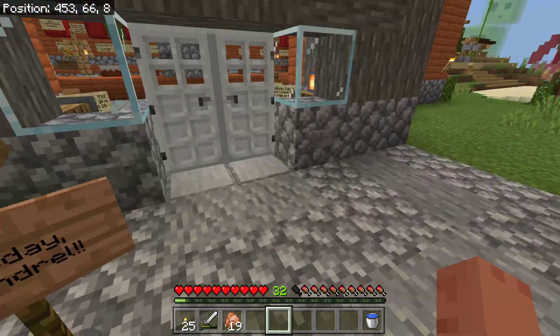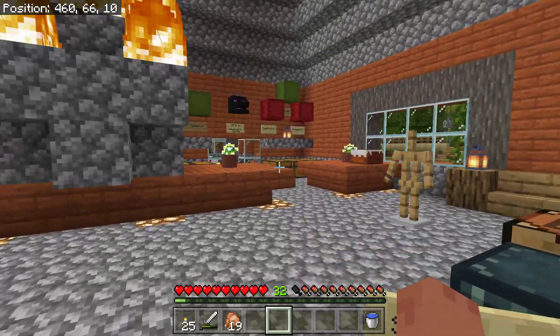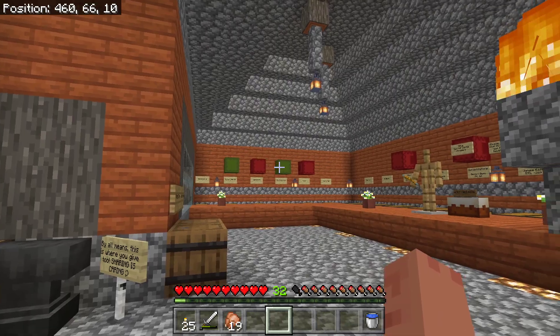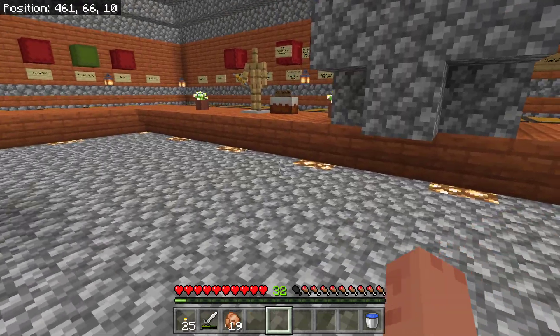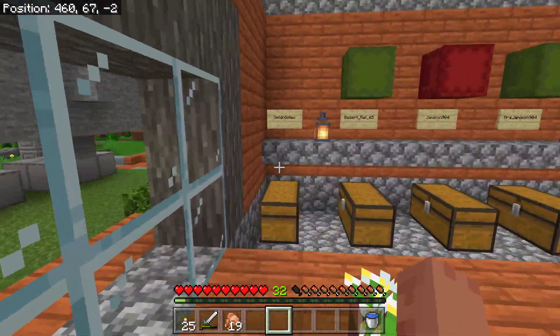Here is our post office. And according to the Discord server, Santa came and left presents — that's what all these green and red Shulker boxes are. But first, let's go through and introduce you to everybody on the server.